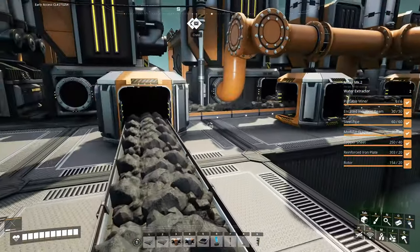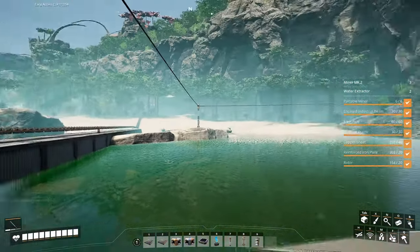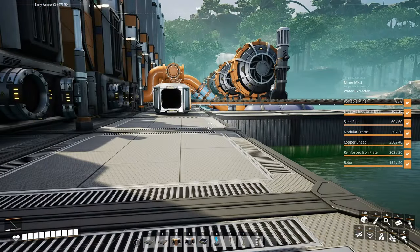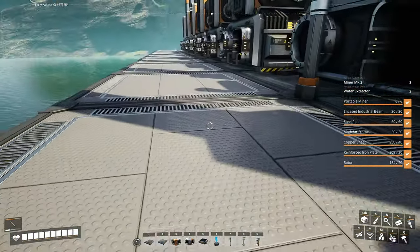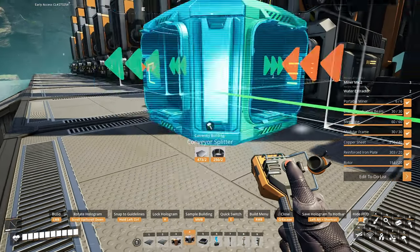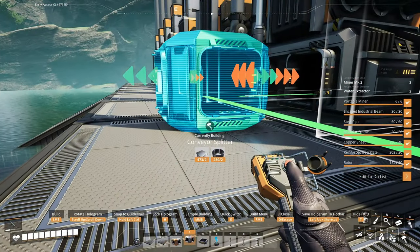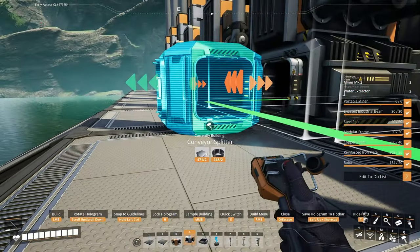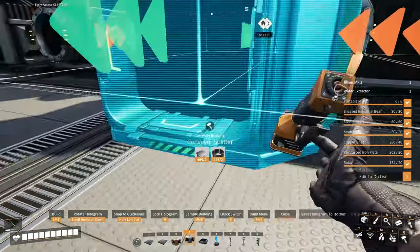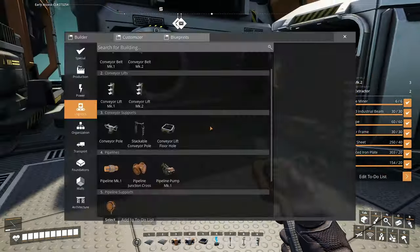I don't know. We really should have another conveyor belt coming in from this side — I guess we'll find out one way or the other, this is going together. Wait, are you facing the right direction? Okay yeah you are. Why is there two lines, what's happening?